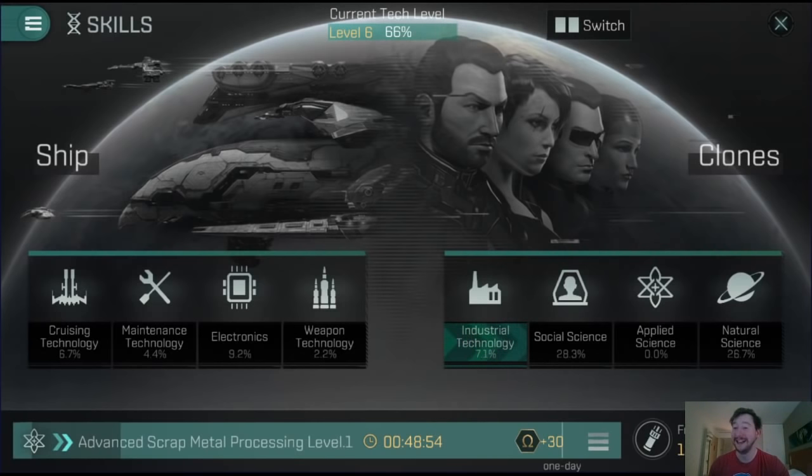The first thing we're going to talk about today is what I'm using my alt clone for. You obviously have two different types of alt clones: clones on your main account and a clone on a different account. When you have a clone on a different account, you can use that for multi-boxing with two devices. What I'm using this clone for is on the same account as my main clone, and this clone is purely utility because you cannot play two clones on the same account at the same time.